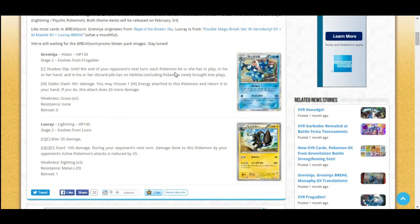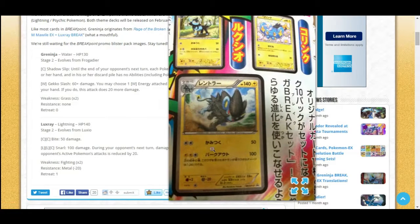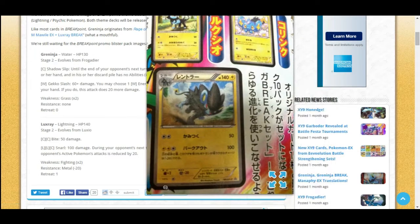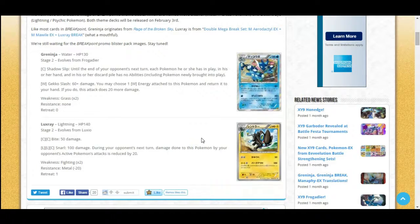Next up is Luxray, right here — we can see Shinx and Luxio as part of a magazine spread. It has an attack called Bite for 50 damage, just a DCE attack, and then Snarl for 100 — during your opponent's next turn, damage done to this Pokémon by their active is reduced by 20. That's kind of okay, nothing too spectacular. Greninja is honestly better than Luxray, though Luxray being an Electric type is always popular in the TCG. Also worth noting: Greninja has free retreat, which is pretty sweet.